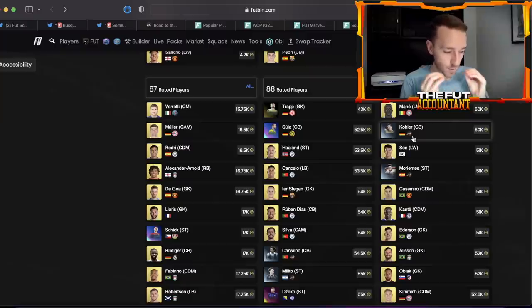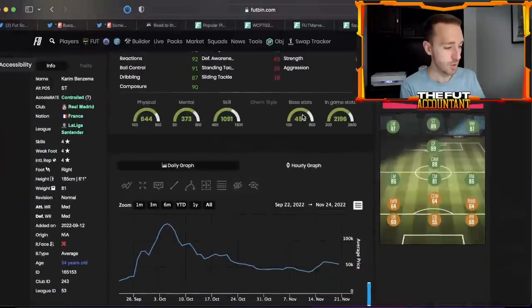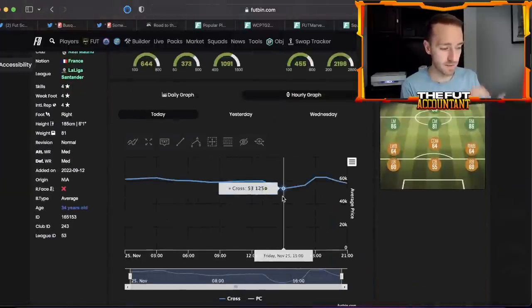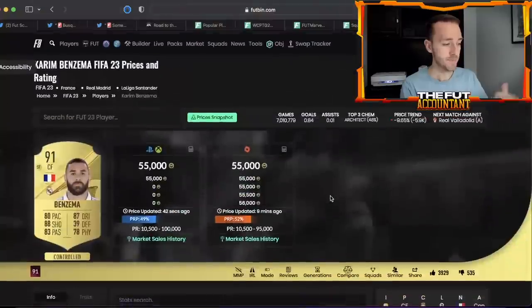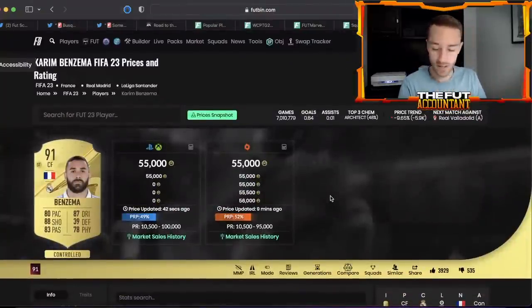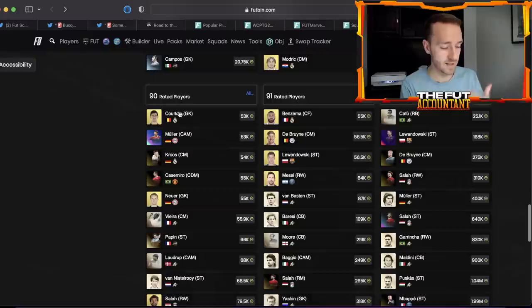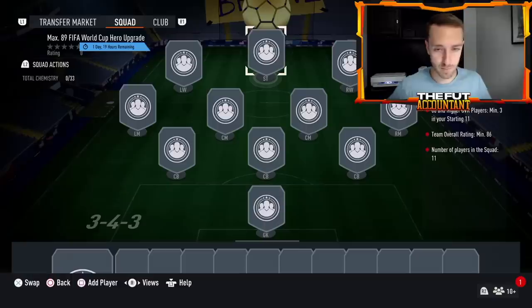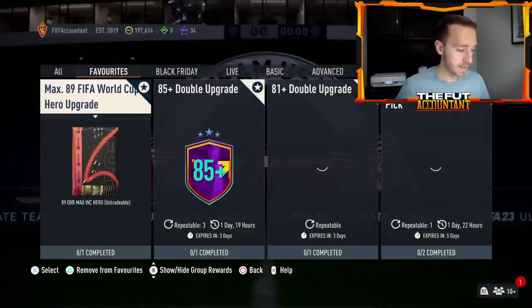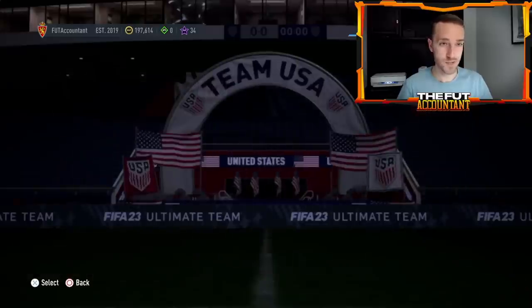I'll leave the link to the Futbin fodder page in the description — it is one of the most helpful places to look at SBC fodder prices at any given time. Yesterday on stream I bought a couple of Benzemas around 53k, they spiked above 60k, and now with lightning round supply and the store still open the price is coming back down. Watch fodder as you get into daytime hours — see if high-tier fodder is super low again, as that's where the most fluctuation and demand is. Even 84s — if there's a big overnight supply and they start to drop, that would be an interesting trading opportunity.